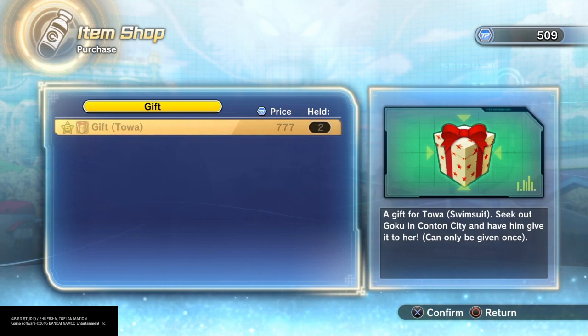But you don't just purchase this gift and get the costume just like that — it's going to take a process. You have to give Goku this gift so that he can give it to Towa so that the costume preset for her can be unlocked. You have to make Goku be your instructor slash mentor so that you can talk to him and he can hand over the gift to Towa.